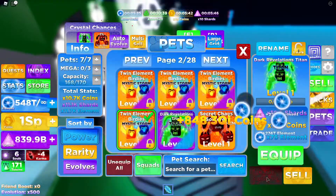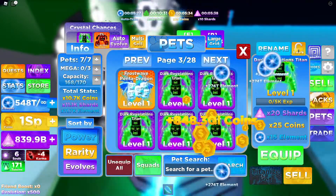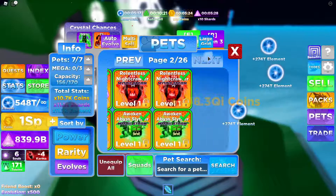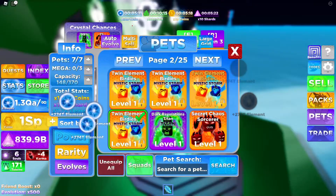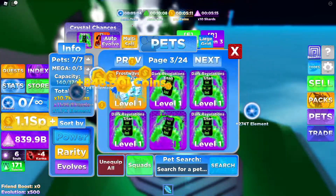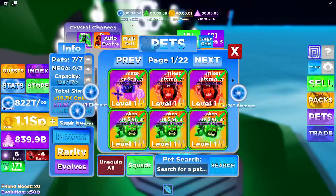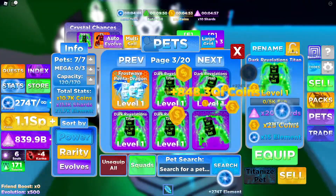I think this is our last one — we filled up our inventory. Now we've got to titanize these pets. Chaos fusion requires 10 dark revelations — that is the good one. We're going to titanize all of these. We have a ton of them. We've got to keep titanizing, then after that we can chaos fusion the pets and it'll be extremely op. Chaos infusion is coming soon and I think it'll literally be the best pet in the game once we get that done.